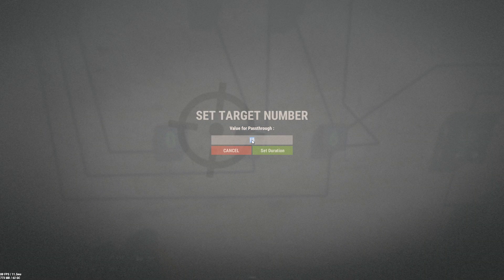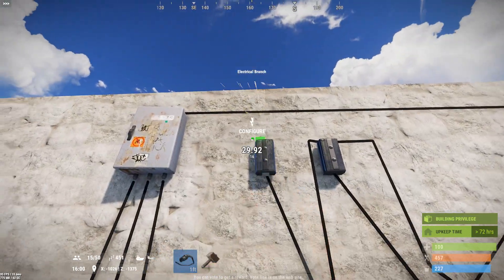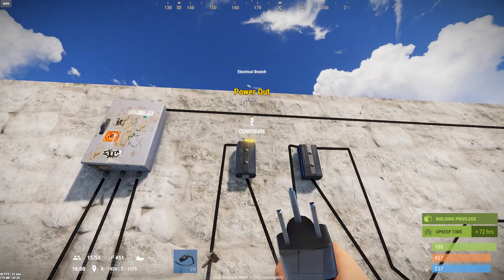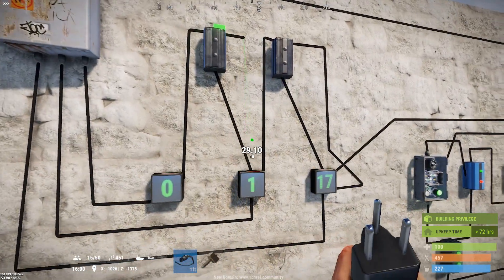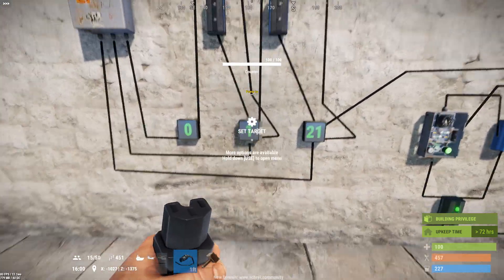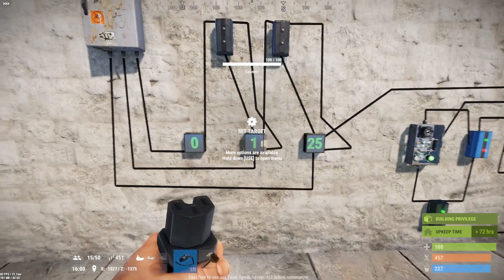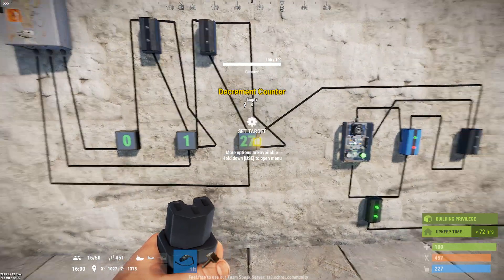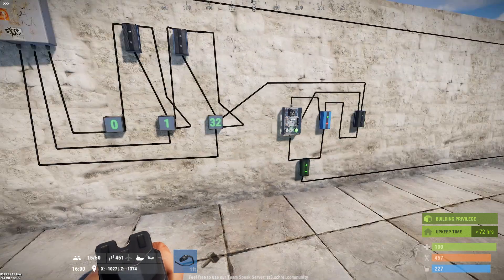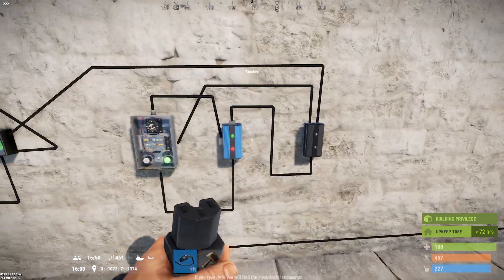I have the same thing here — this would represent hours if we set this to 60. Once we get to 60 minutes, this will be hours. So I'm going to take the branch, run it into the increment, and take the other side and run it back down to the clear. When this hits 60 it'll add an hour and return this to zero. This is now a count-up timer or a stopwatch timer.